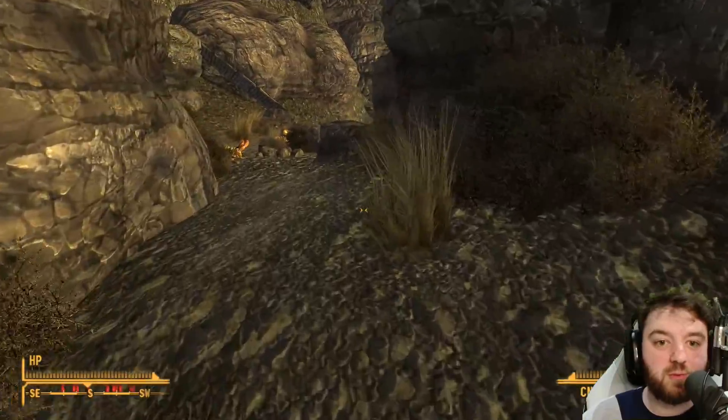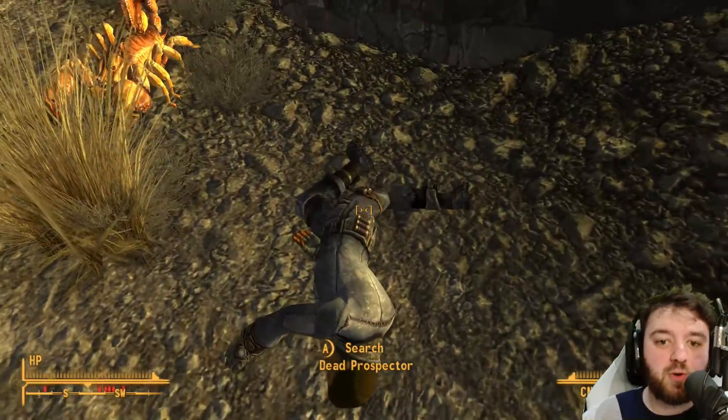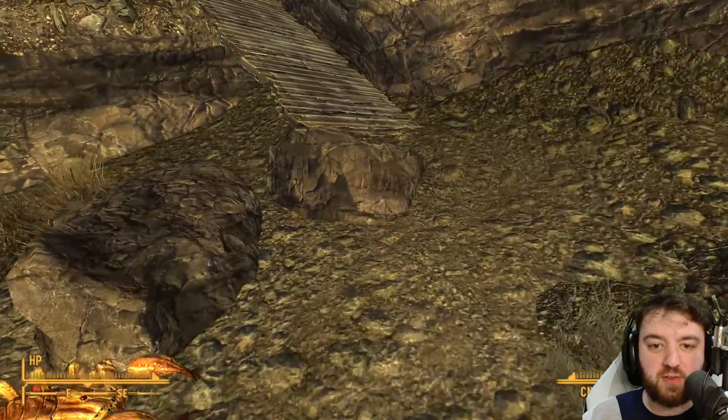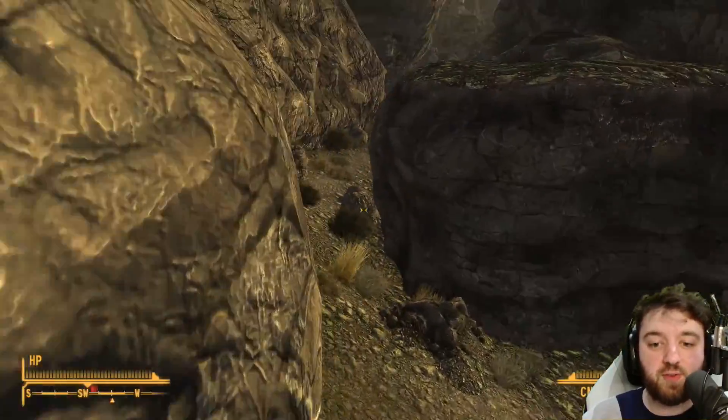There is also a quest involved with this location, from the Brotherhood. It's called Pistol Packing, where you're to find a missing pistol. There is a dead prospector at the entrance. You can go up here to unearth a grave, provided you have a shovel in your inventory.